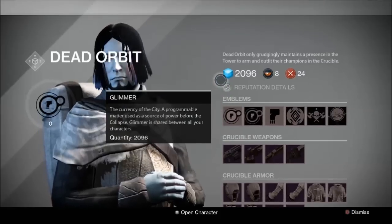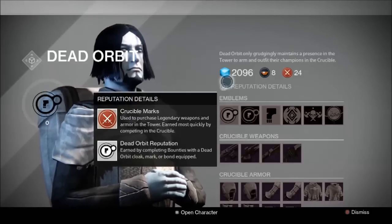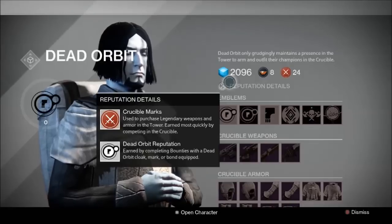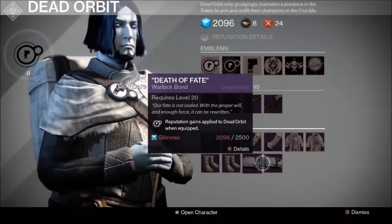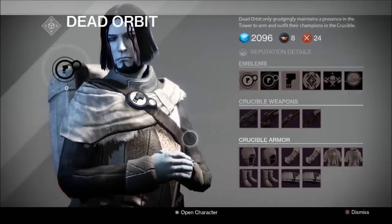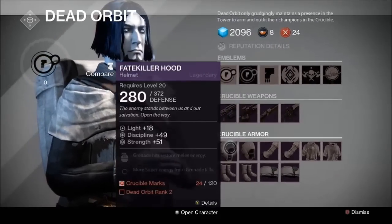Once you start doing missions for them, you'll start getting reputation for Dead Orbit, or whatever faction you decide to join. It says reputation details: crucible marks used to purchase legendary weapons and armor in the tower, and Dead Orbit reputation earned by completing bounties with a Dead Orbit cloak, mark, or bond equipped. So anytime you do a bounty with the Dead Orbit thing equipped, you do missions for Dead Orbit and move up in your Dead Orbit rank. Basically, once you hit level 20, buy one of these, keep doing your missions like normal, and you can get super cool legendary gear. Thank you guys so much for watching.